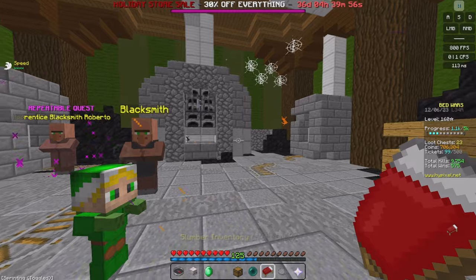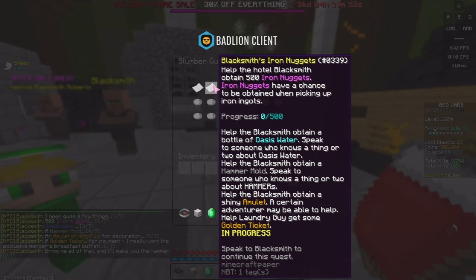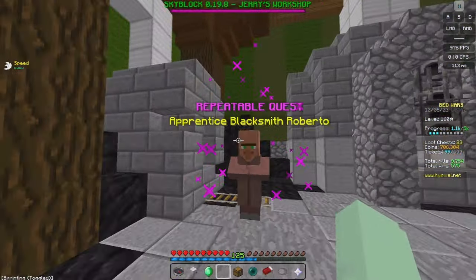Bring all that and they will make you the hammer. Once you've started the quest, look at your quest menu - you don't have to come down here every time and click on it. You can click on the quest log to see what you need and track your progression through how many iron nuggets you have received.